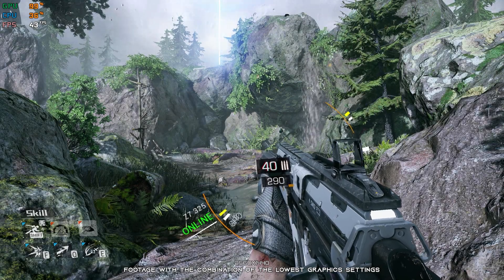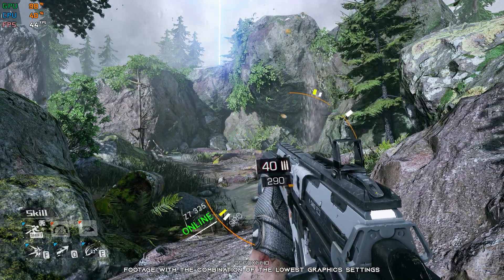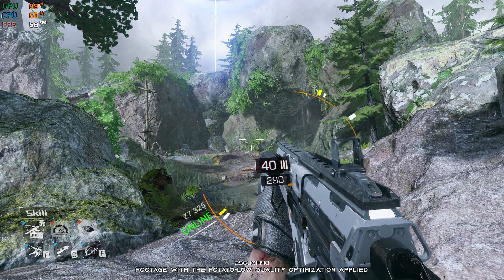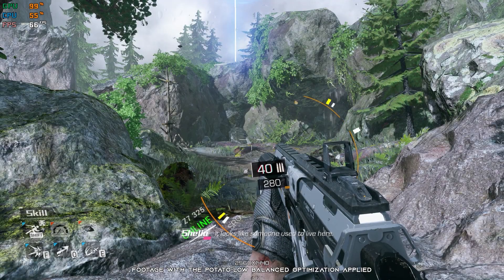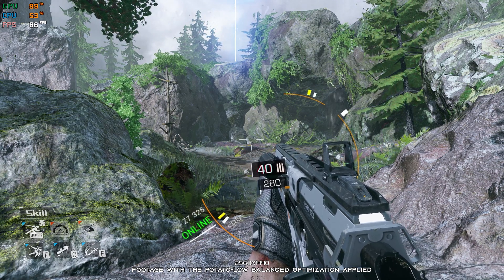Bright Memory is a fast-paced first-person shooter created by the brain of a single man. Although very buggy at launch, this game showcased what a single mind with creativity can deliver. So, if you are looking to check out the original Bright Memory before jumping into Bright Memory Infinite and would like your game to run better on your system, you are in the right place.